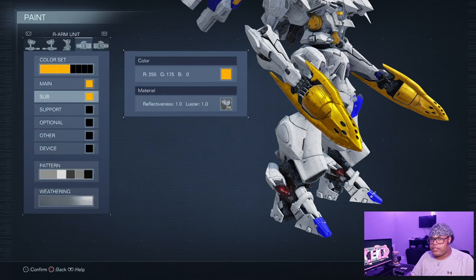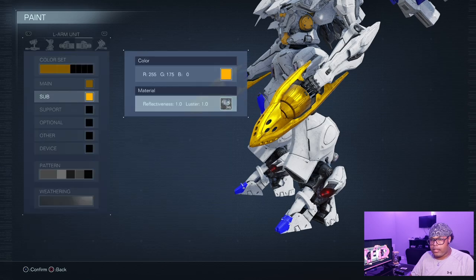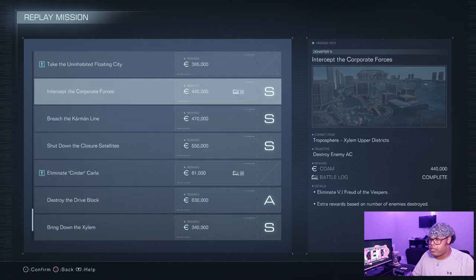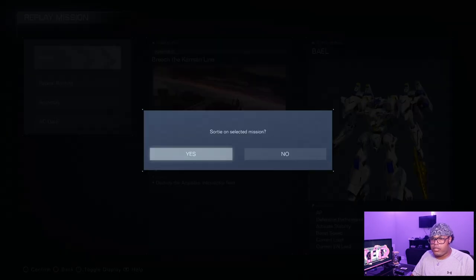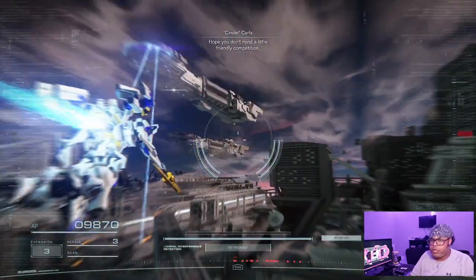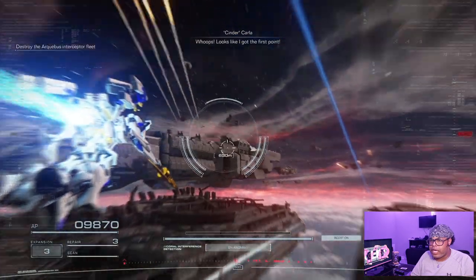Give it a nice little shine to make these blades pop a little bit. We're going to go through a mission — the one I like to play the most sometimes is Breach Carmen Line. Let's see how well this does against Rusty, since his build is very similar. I also realize I just did a whole bunch of talking in a little bit of time. With this build I haven't really fine-tuned the core, so that's the reason we're actually going to play this mission — I keep redlining a lot.